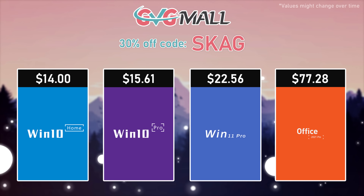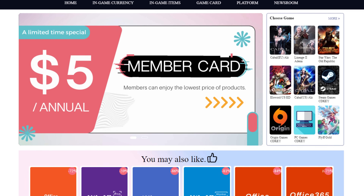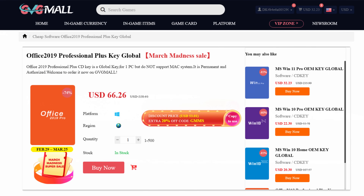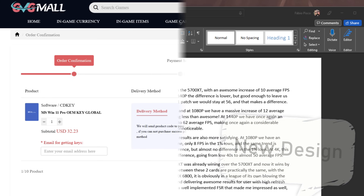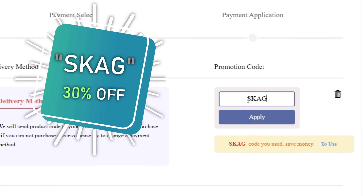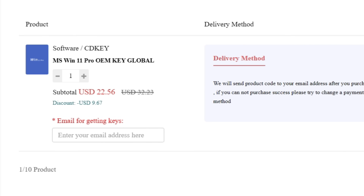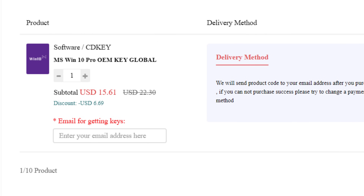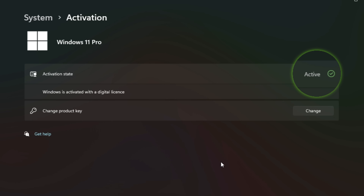Especially in Horizon Forbidden West the performance increase is brutal — I could even say it is almost as brutal as today's sponsor. Today's video sponsor is GVGMO, bringing you lots of software deals like Windows 10, Windows 11, Office 2019 or 2021. You can use my SKG discount code for 30% off, getting a Windows 11 serial key for $22 and Windows 10 for only $15. Then use the key in your Windows settings and you'll have an activated system.